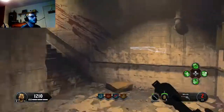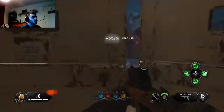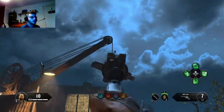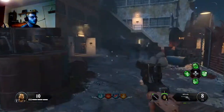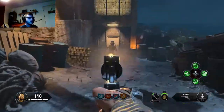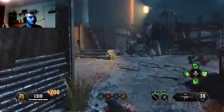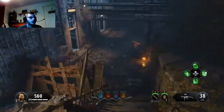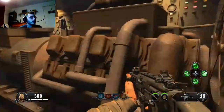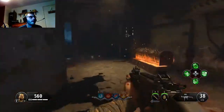Welcome to a new video - Black Ops 4 Zombies Blood of the Dead, showing you how to turn on the power. There are two power supplies in this map. You start off in spawn, get a few kills to progress into the next room, then the second area where you get a few more kills, build up points, and there's a gate at the back you can open. The first power switch is in there.